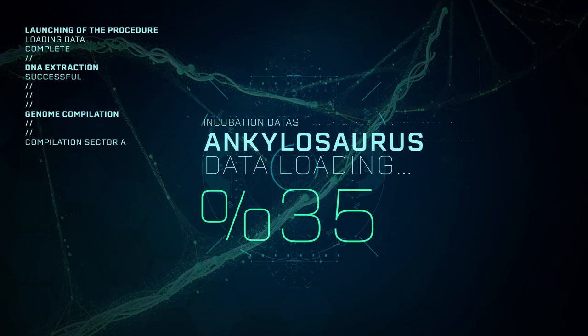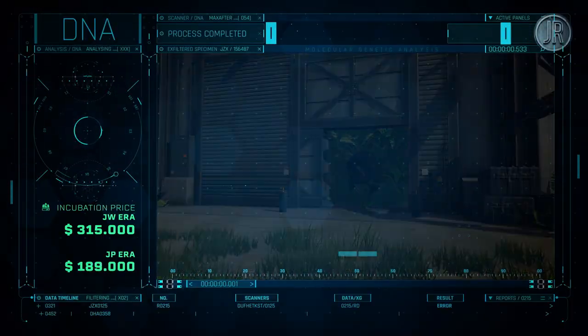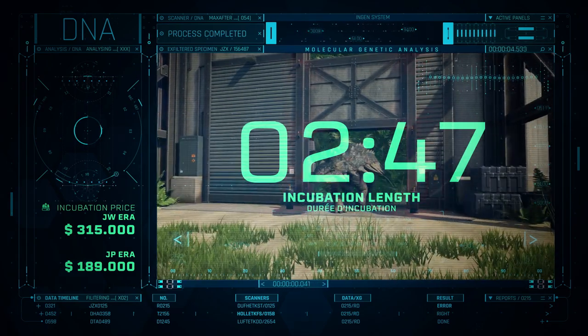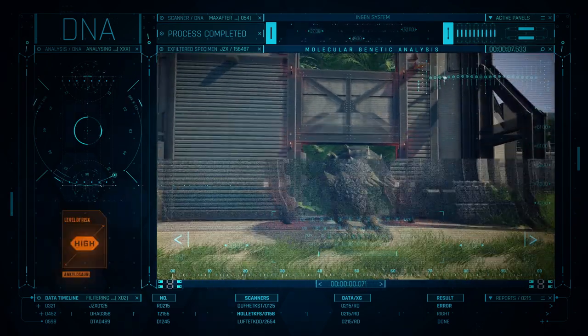Start the incubation. It takes 2 minutes and 47 seconds to clone an Ankylosaurus. This is an average time for an herbivore.